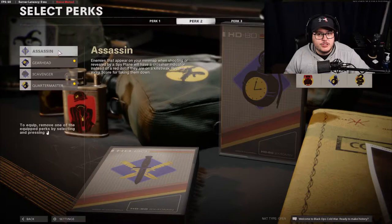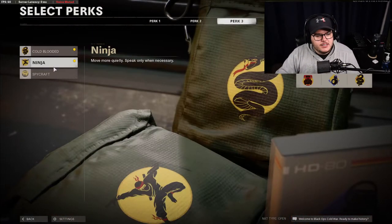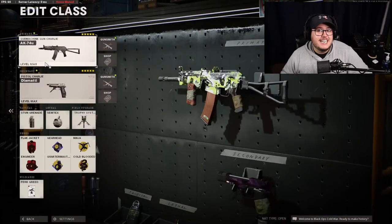Assassin is actually bad for league play — if you see someone on a streak with that Assassin red dot on the mini-map, it doesn't tell you if they're upstairs or downstairs like the normal mini-map does. So definitely run Gearhead and Quartermaster for Perk 2. For Perk 3 it's very obvious: Ninja and Cold Blooded. You're only running Cold Blooded because you have Perk Greed — in the off chance the enemy calls a cruise missile or attack helicopter, at least they won't be able to see you.